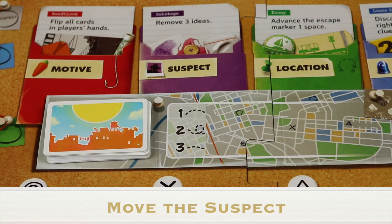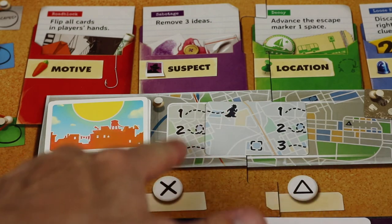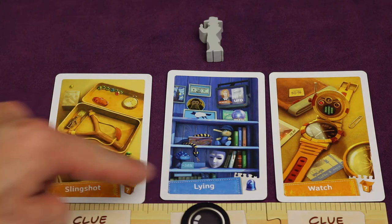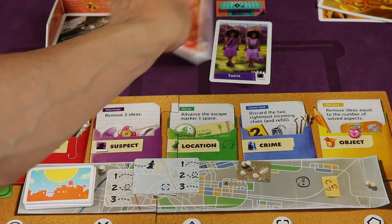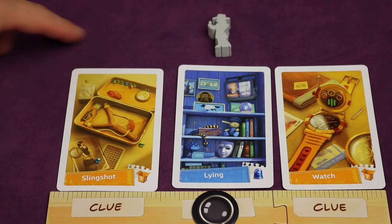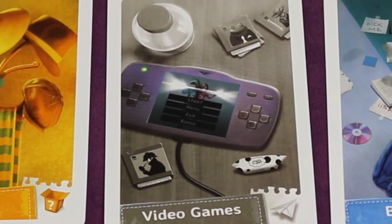Then go to phase three: moving the suspect. Take the top movement card and flip it over on the board. Two things can happen: it may show the suspect connected to a number from the previous card, indicating how many spaces the suspect pawn moves clockwise. The pawn moves over one of the aspects on the players' cards, triggering a corresponding event on the board — for example, crime causes you to discard the two rightmost incoming clues and refill. Some events require removing ideas from the general supply or players' personal supply. If the suspect pawn is supposed to move off the current player, it moves to the rightmost card of the next player to the left. When the suspect moves to a gray distraction card, no event happens.